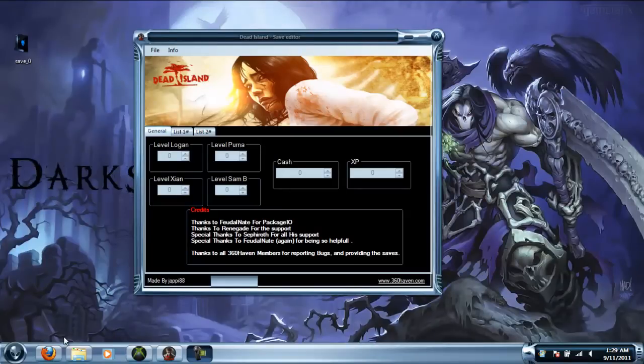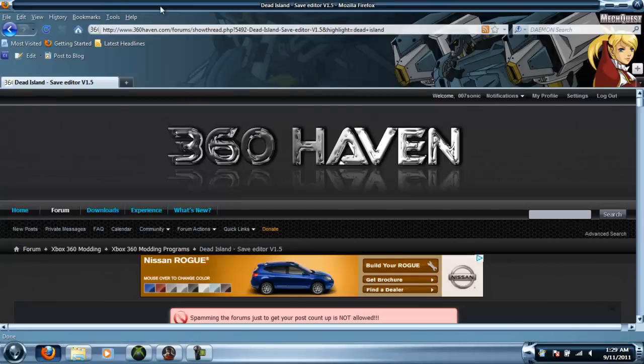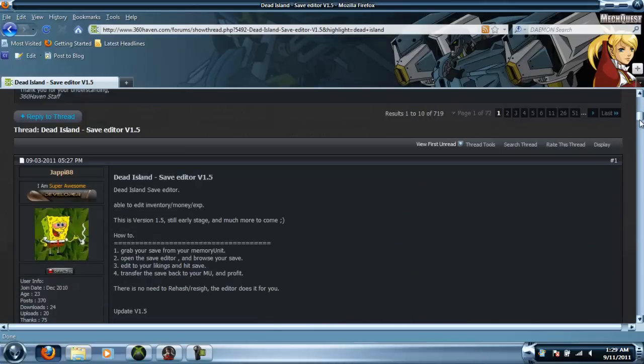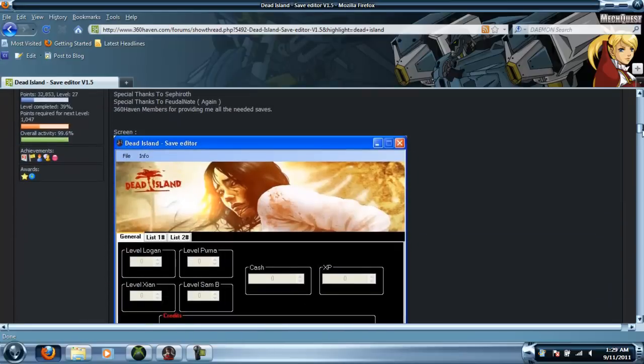Hello YouTube, this is Doomguardian and I'm going to be showing you how to mod Dead Island with the save that I got from 360haven. What you want to do is go to 360haven.com, type in the search bar — Dead Island should be the first one. There's going to be a Dead Island save editor version 1.5 by a dude named Jappy88.